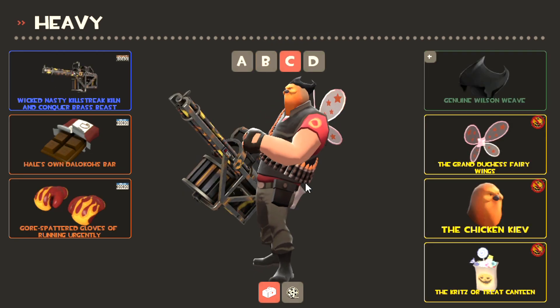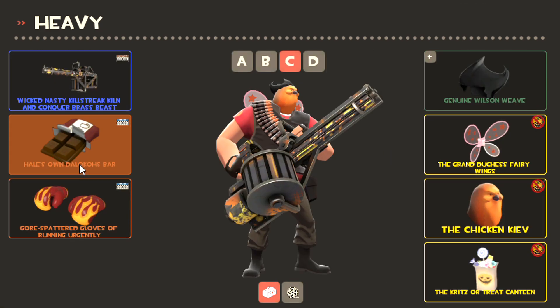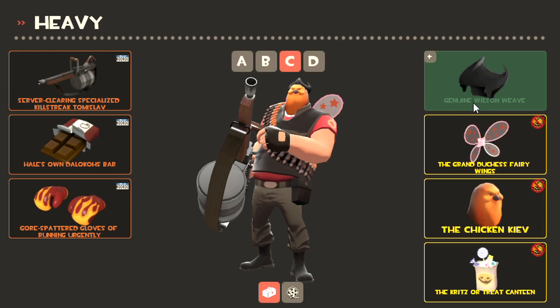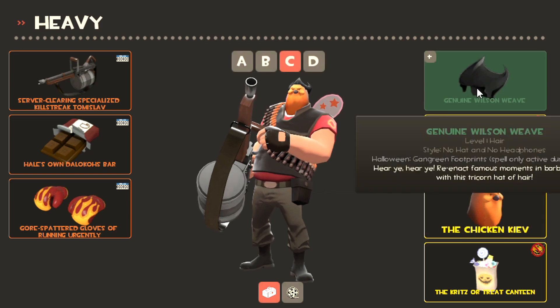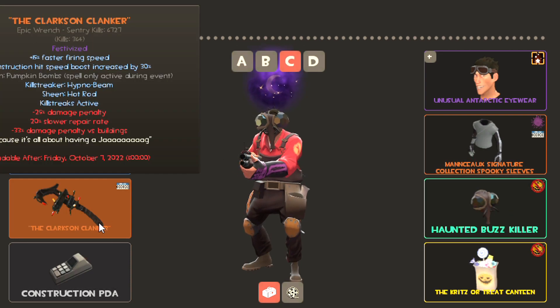For Heavy I've got a Chicken Kiev which I like to run with the wings because it's sort of like chicken with wings, and I quick switch the chicken head with a Wilson Weave which has a nice yellow footprint spell because footprints are just awesome.